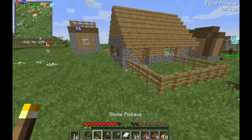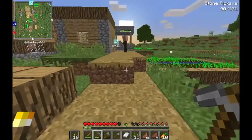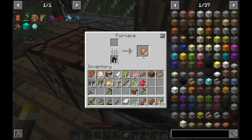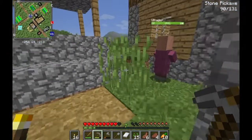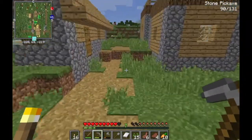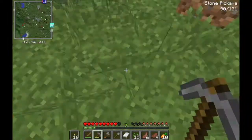Which house did I put the chicken in? I know it wasn't that one because the door was on the ground. Yep — there's the chicken. Both chops are gonna be the main source of food for now. Oh shoot, there's a cave!